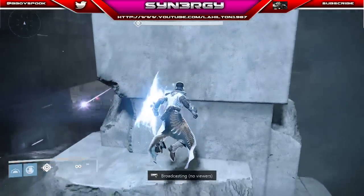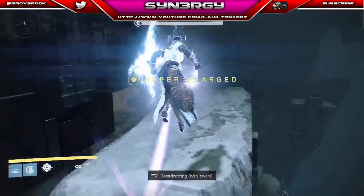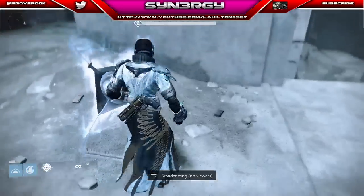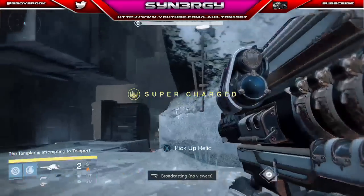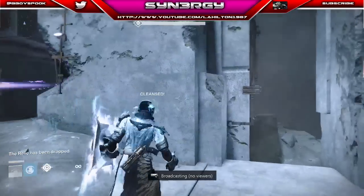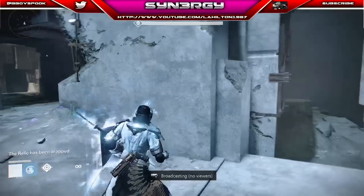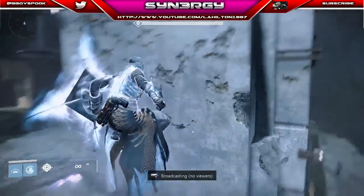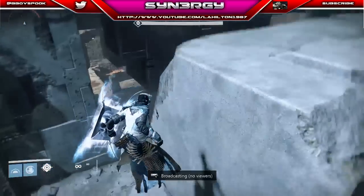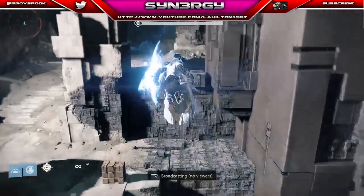All we're doing here is switching positions — you can see the Praetorians are right down at the bottom. When you're here you want to be careful: when you supercharge, you need to jump down quick because you're going to get that ring around and take it out. We're supercharged, just reloaded — obviously he's going to change positions now. You can see those Praetorians are pretty much stationary; they won't come towards you, so don't worry about that.